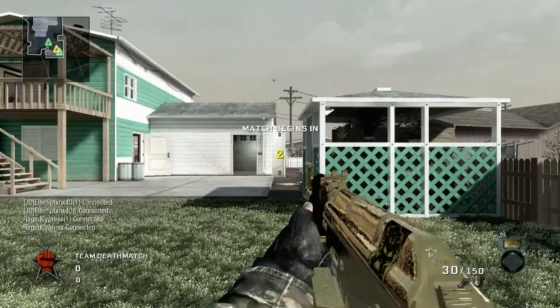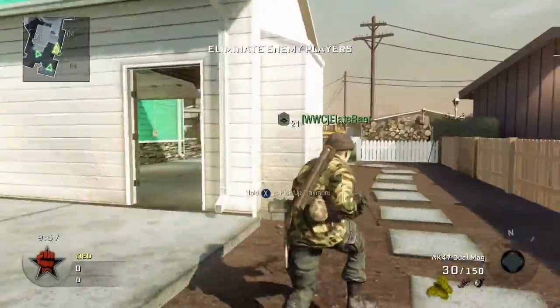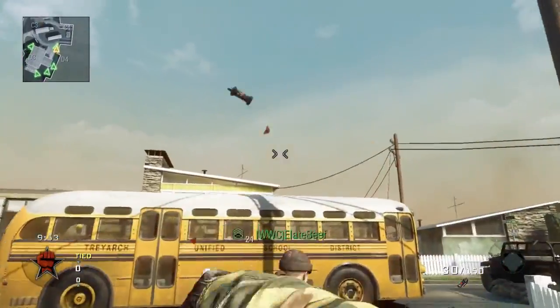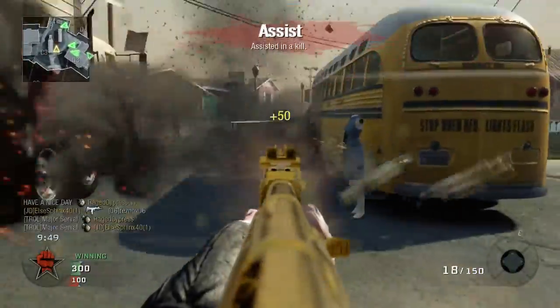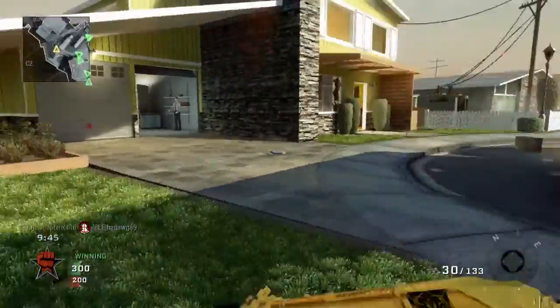So we have the AK-47 with the dual mags. I would highly recommend the dual mags, especially on Nuketown where you might not really need a silencer as much as you would on other maps, and the dual mag really helps you reload much faster, especially if you have slight panned as you can see there. That looks real nice.